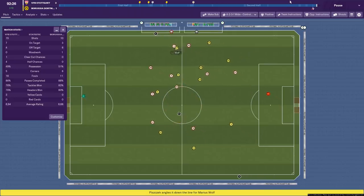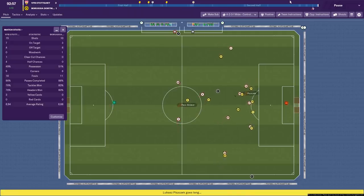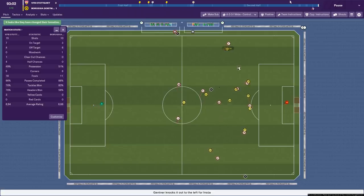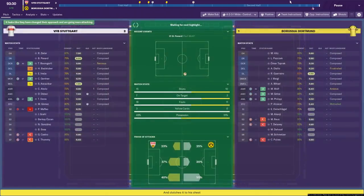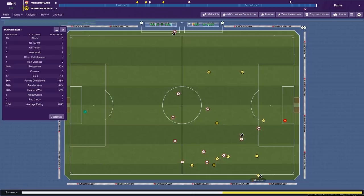They might actually go and equalize here. We're trying to get a third as we push forwards — maybe they won't get an equalizer, I hope not. It's cleared. Here's Gentner, out wide — great ball, actually. Crossed in, easy catch for the goalkeeper though. Very impressive overall, and it looks like we're about to win 2-1 — first game of the season.